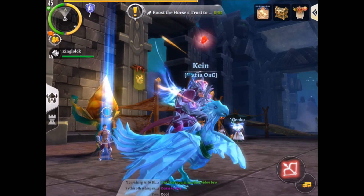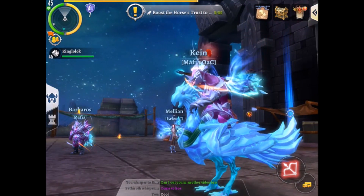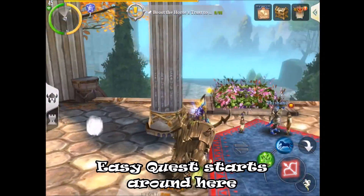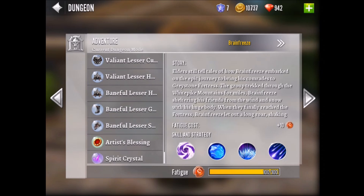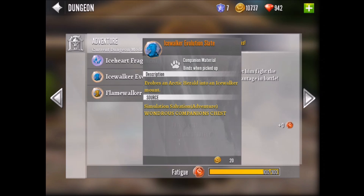Alright guys, at number four we're gonna do the Ice Walker and the Flame Walker mount. These mounts are cool because you actually get the first level of them for free in Koromir. When you take the teleporter in the middle of the city, walk to your left and talk to the people that have the quest. It's super easy — you just go to the pet shop and get a free pet, then give it food. You can buy the stuff you need with contract powder to level it up, so you do need to feed it like every other pet to get it to level 20. Once you get it to 20, you have to do the Simulation Salvation adventure dungeon to get the slate required to evolve it to level 2 and level 3 — basically evolve it from the pet to the mount at level 20. This one's pretty easy because everybody can get the first level pet for free; it's just this last part that can be kind of difficult.